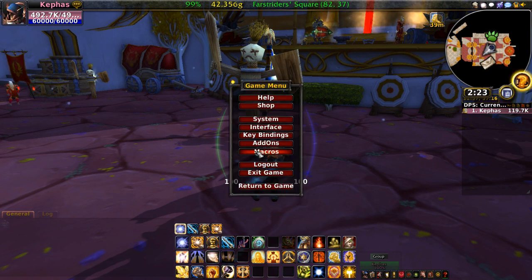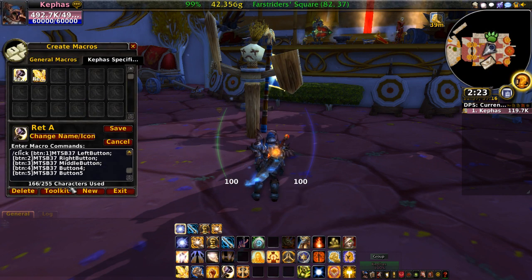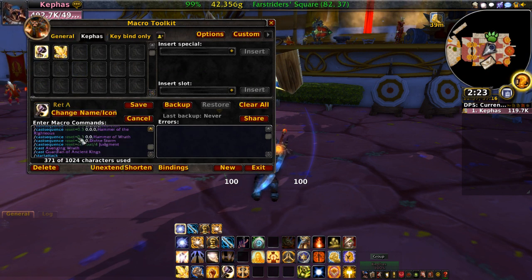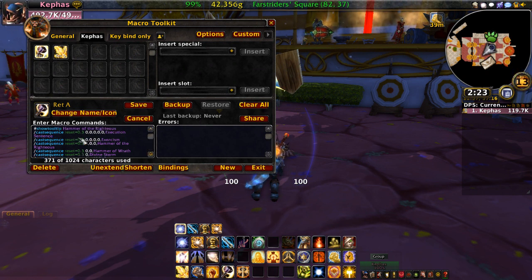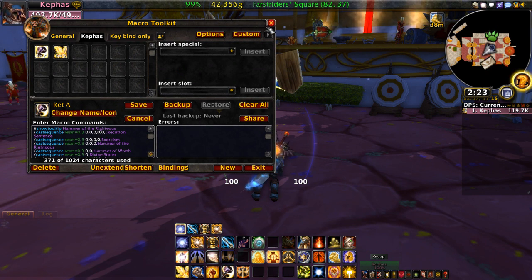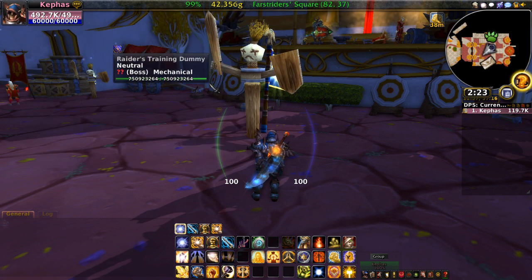My macros are very unique in that they require a mod called Macro Toolkit so that they can accomplish this insanity. These are extremely long macros. They increase the macro size to 1024 characters, which is much bigger than a normal macro size, and they allow me to make macros that are very specific to what I'm trying to do. They're a lot smarter than a normal cast sequence macro. A lot of these macros I find on a website called wowlazymacros.com, and a lot of them I have edited and improved on.